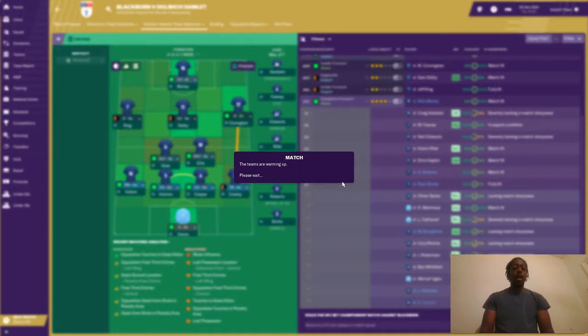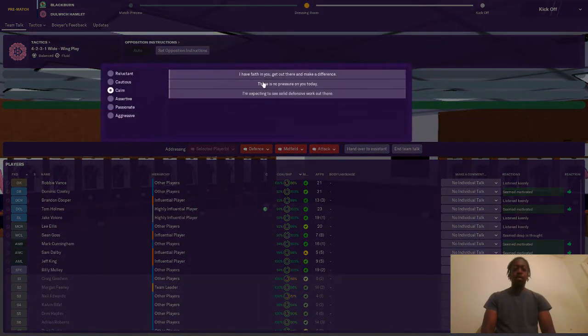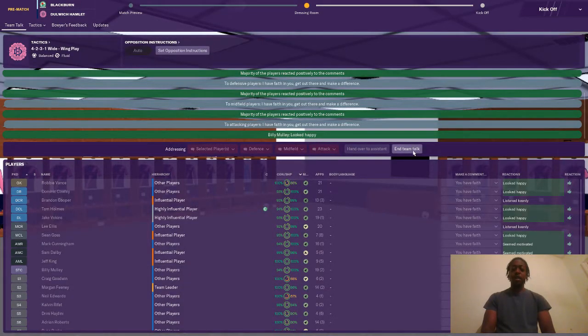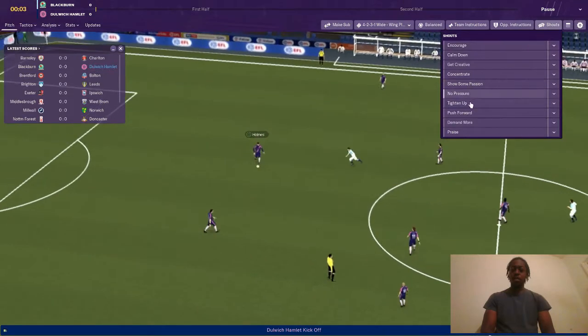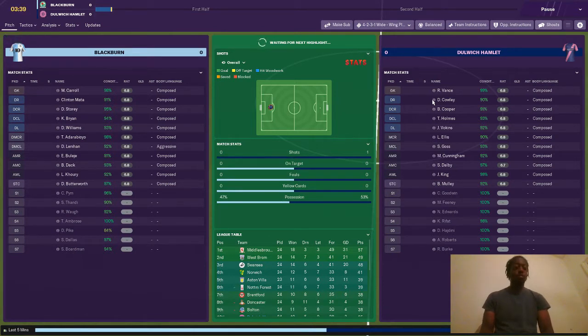We're going to play our 4-2-3-1. We're going to play Blackburn, and I believe the last time we played them we beat them — yes, the first game of the season. So hopefully we'll beat them again. We are away. I'm just going to tell them to prove a point and that they can make a difference in this game. I usually give them a shout and tell them to get creative. It's going to be a short season as I'm trying to get us to the Premier League as fast as I can, so there may not be many episodes. We're going to be doing a lot of games offline.